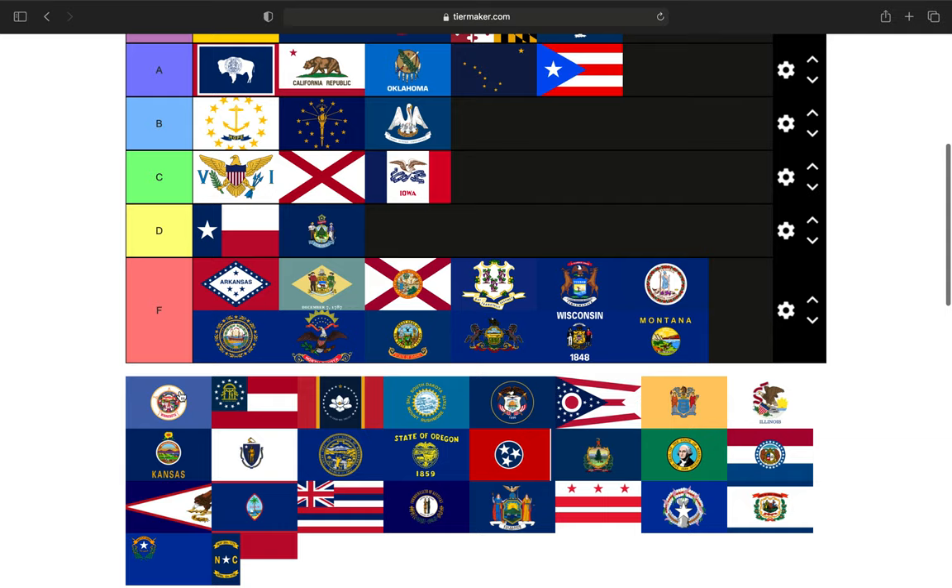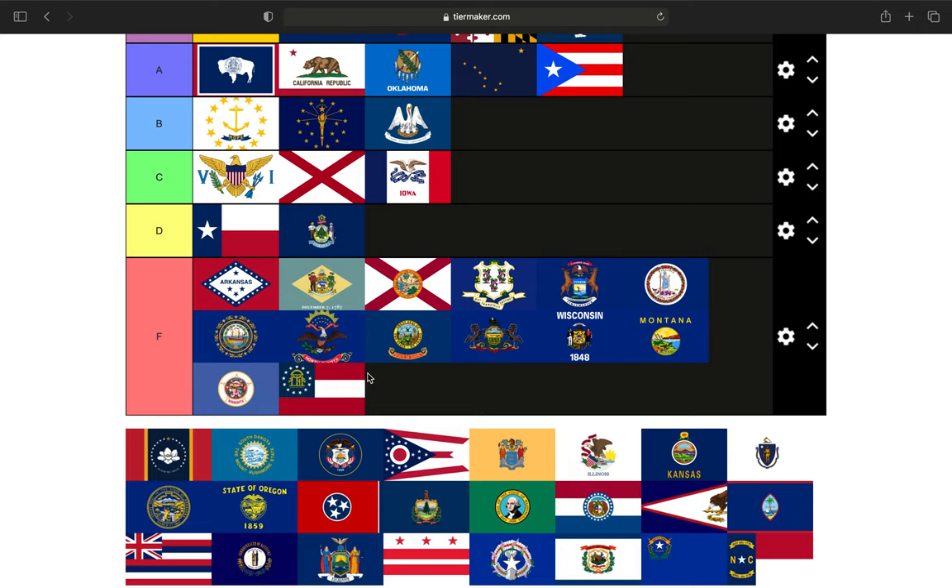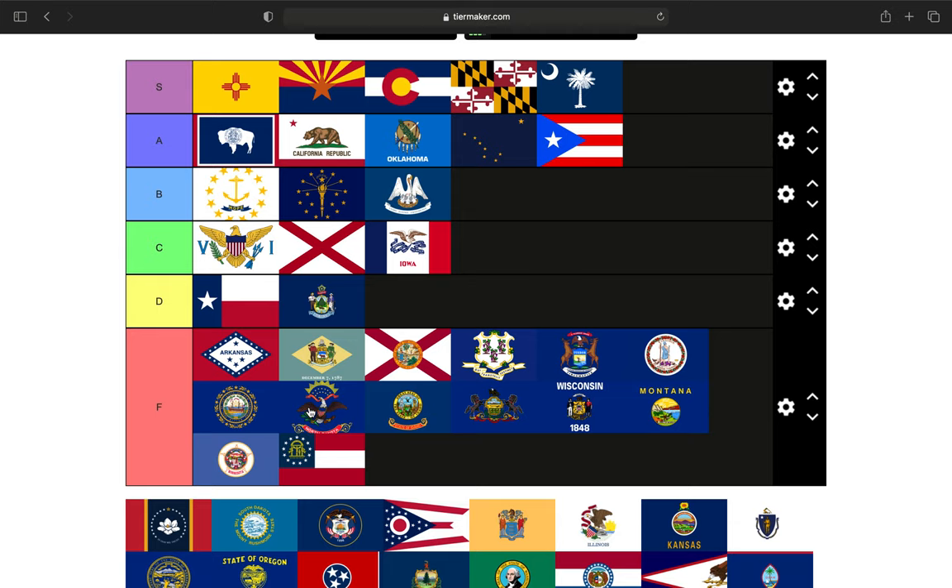Next up is Minnesota — again, not even really trying in my opinion. Blue background, state seal. The Georgia state flag, in my opinion, is just an awful flag. There is no attempt by the state of Georgia to hide its meaning — they had a whole governor's election in 2002 over it. It is F tier in my opinion, and it is the worst state flag because it is so overt with what it is about.